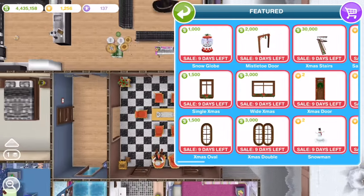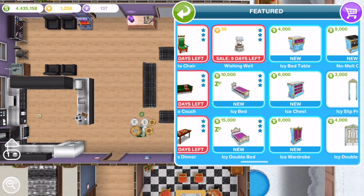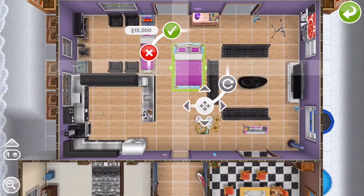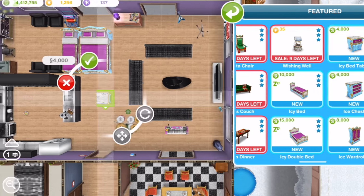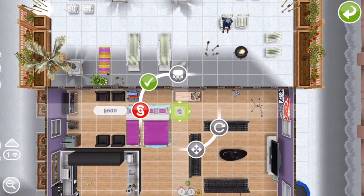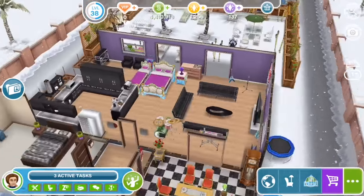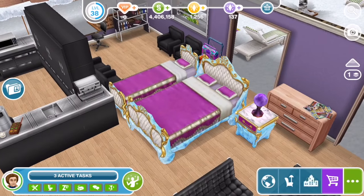Under the Featured tab, as usual, here we go — Icy Bed number one, single, and a double, and an icy bedside table. Hopefully we can put stuff on it, unlike the countertops and dining table. And there we go — this is what being in league with evil Ice Queens buys you.